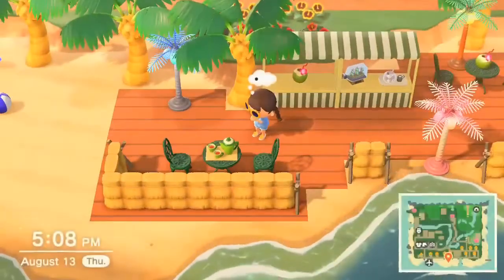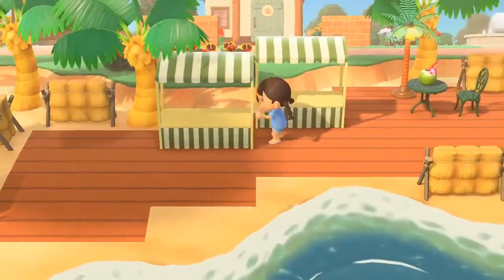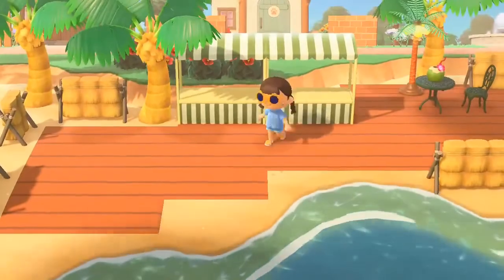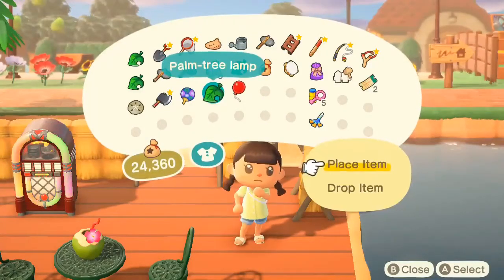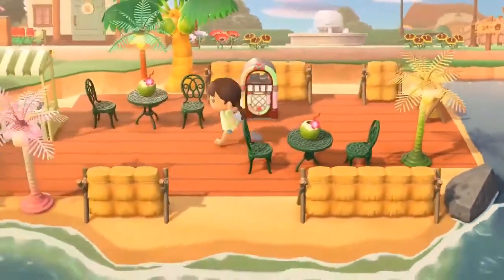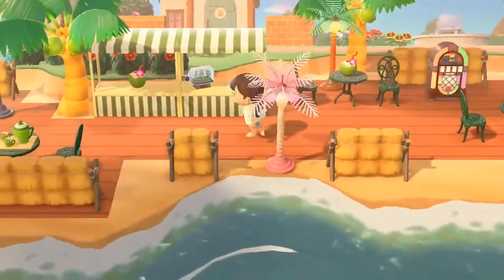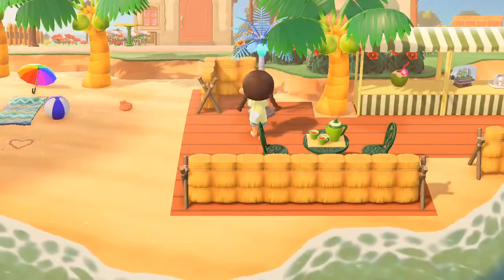Now for furniture. I already showed the stalls I added where I imagine non-alcoholic cocoa drinks are sold, and you obviously are going to need a jukebox for ambience. But the must for your beach bar has got to be these beautiful palm tree lights. The palm tree lights are customizable so you can either go all blue, pink, or neon green — or like me you can include one of each. Regardless, these beautifully light up your beach bar.